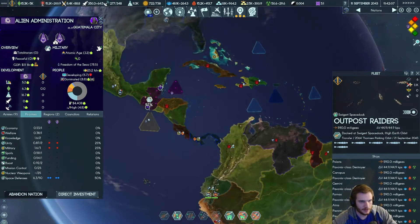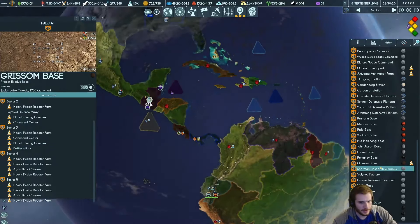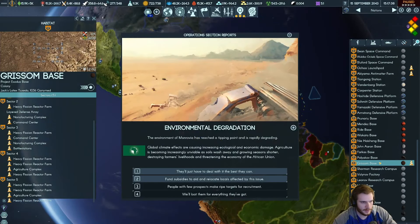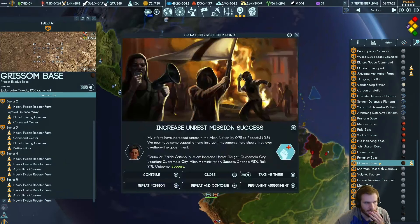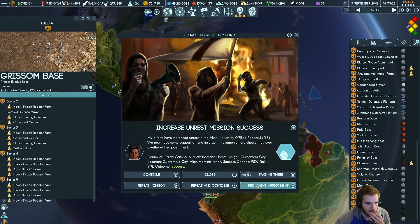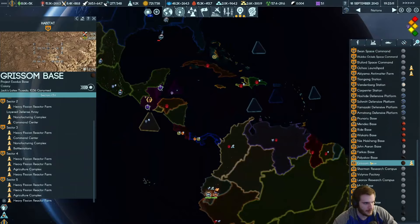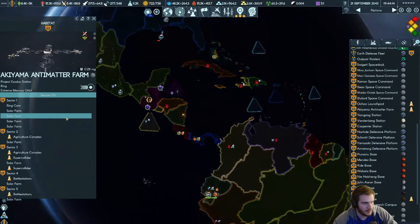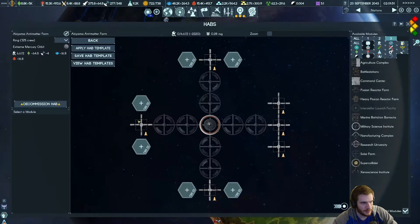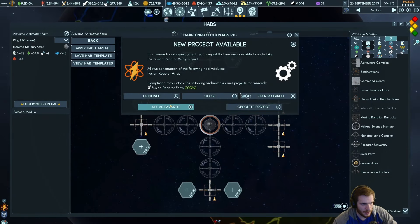Okay, Albus Raiders are going to do their thing — getting Grissom base up to speed here. Our environments are falling apart — I need to do something to fix global warming and all that. Grissom base — antimatter farm, manufacturing battle stations. We could keep building this out with the super colliders. 63 of this to build in space. There's the fusion reactor array — favorite that. I think it's worth it to build the super colliders, but you do need 80 to get it. Let's slot one in.